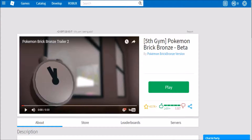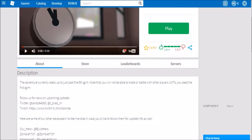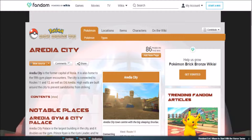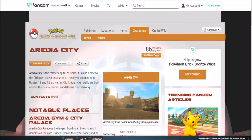Okay guys, so if you have a look here, this is the main Roblox page for Pokemon Brick Bronze and as you can see in the title, fifth gym — and that's right, there has been an update and we get the fifth gym. The adventure currently leads up to just past the fifth gym. There's also the official Brick Bronze wiki page where you can find all the information — Pokemon types, locations, items, characters and whatnot. I'll link it down in the description below. It's like a guide that helps you throughout the game. I haven't used it because I like challenges and surprises.